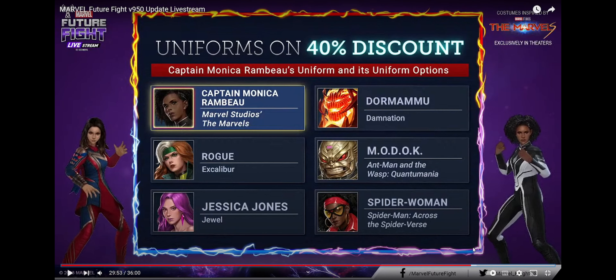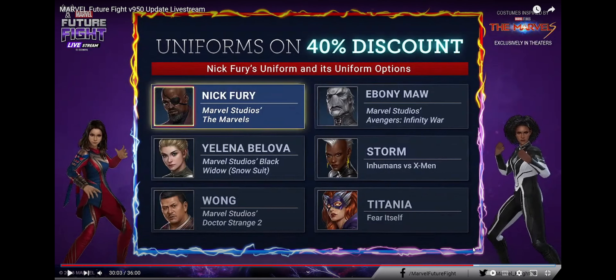Then Monica Rambeau — she's got Dormammu, MODOK, Spider-Woman, and Jessica Rogue. All the latest uniforms they have, though some are very outdated like Dormammu and Jessica, but the rest are pretty solid and still relatively new. As far as Nick Fury, he's got Ebony Maw, Storm — Inhuman Storm — Titania, Wong, and Yelena. Ebony and Storm unfortunately are not the latest uniforms, but the Storm is not the paywall one, so that is a plus. Ebony Maw definitely could have been his latest uniform instead of Infinity War.